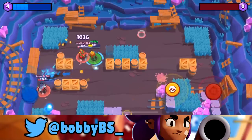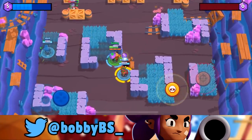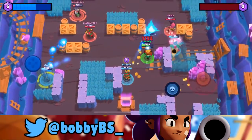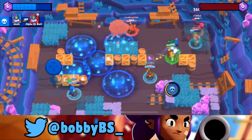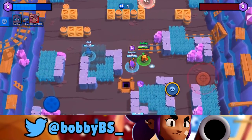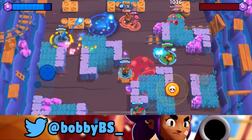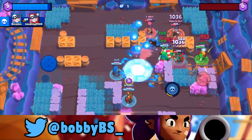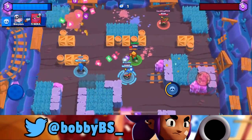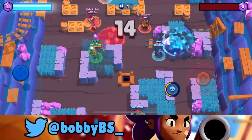Barley basically just hides behind a wall and doesn't really do much. The best part about Penny is her turret - you put it down somewhere they can't hit it and you just destroy. There are such thin lines on this map: two tiles to hide on one side, three tiles on the other, so there's nowhere really for people to go. That's why Penny is super dominant.